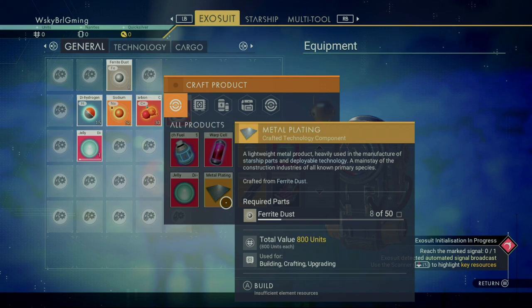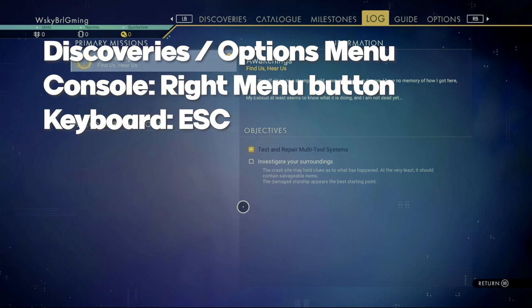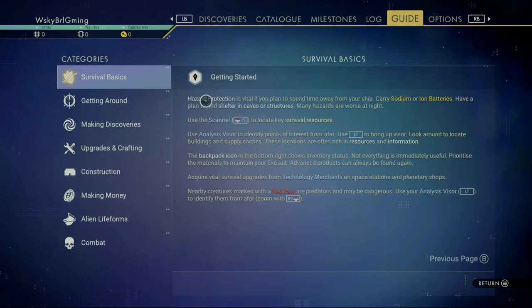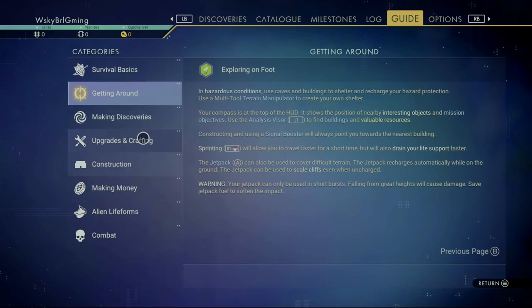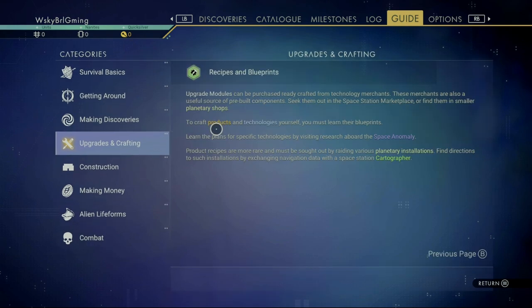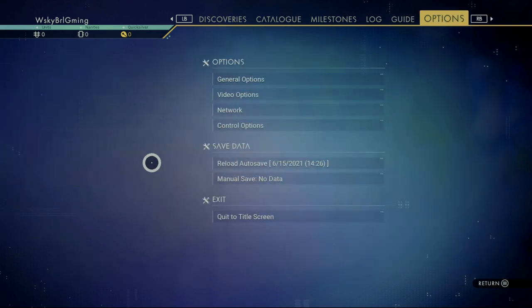Next, we're going to take a look at the Discoveries options menu. This has six different tabs. Right here you can see we have the log, which has our current mission — right now we just have one primary mission because we just started. From here, you can go to the guide. If you're lost or have questions about literally anything in the game, it's going to be in this guide. There's a ton of information about getting around, discoveries, and construction — you can see all the available categories on the left. Next you have the options page.